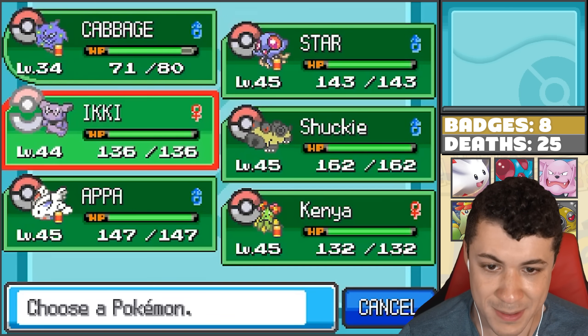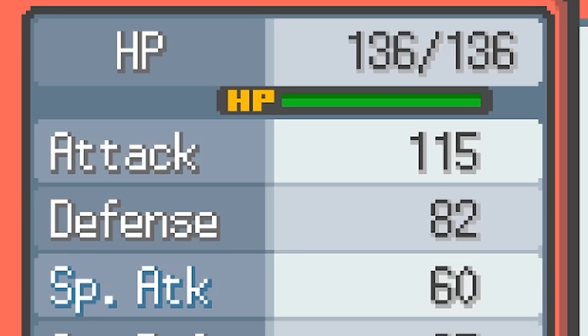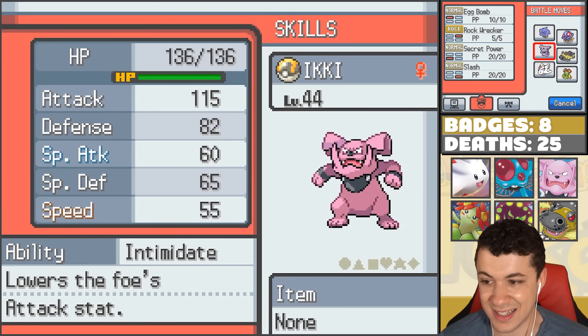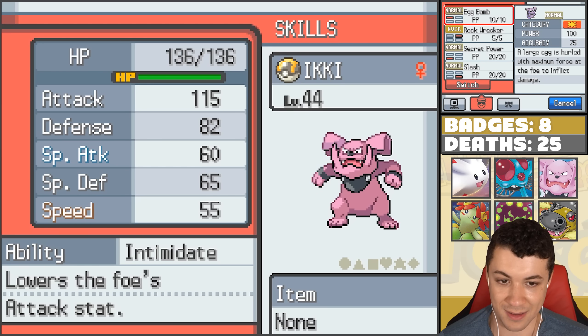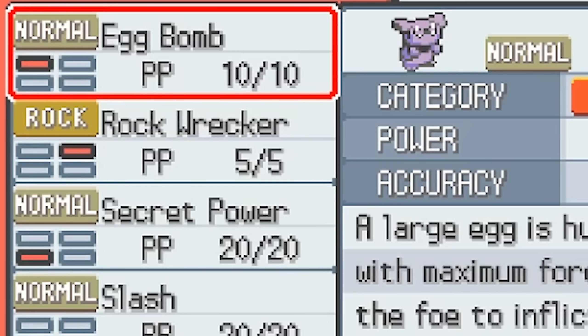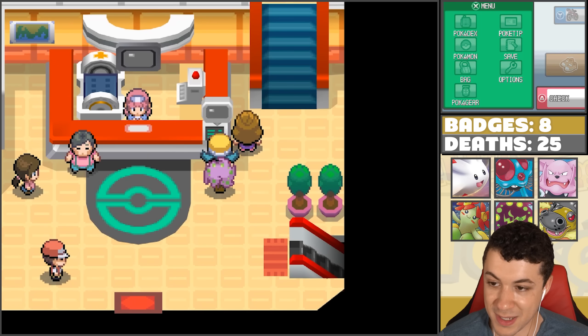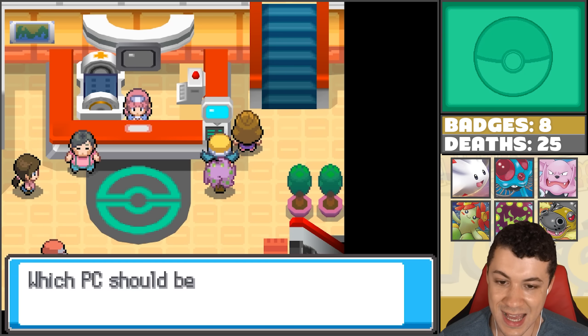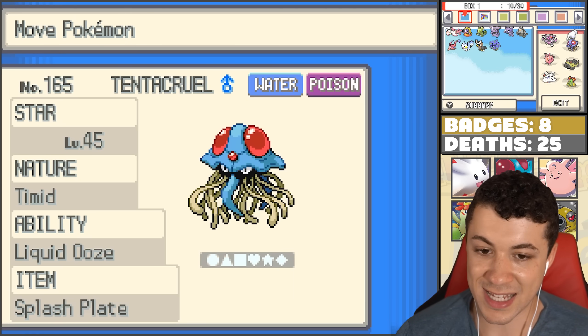I can't really say the same about Iki though. I trained up Iki a little bit, and that attack is insane, but everything else isn't really that great. It's a lot slower than I was expecting. It does have one of my favorite moves, Egg Bomb, and it also gets Rock Wrecker which is a surprise finisher. But Secret Power and Slash are kind of underwhelming. Cabbage might find himself on the team just because it doesn't have any weaknesses. But Iki, I'm gonna put Iki away for now. Let's go back to my Rain Team - that's enough excitement, now it's time to make it over to Victory Road.